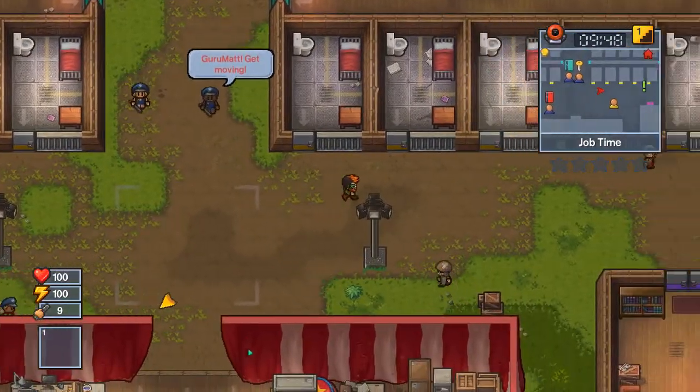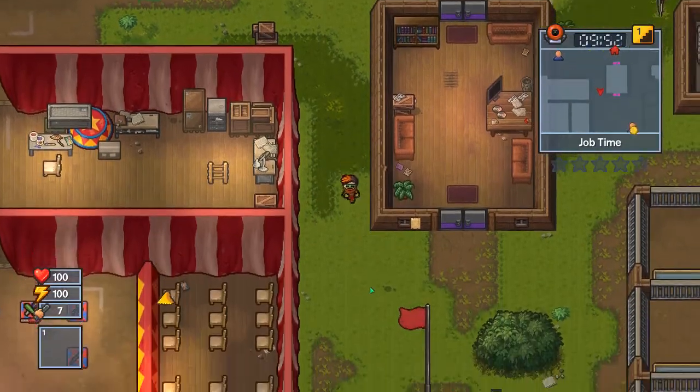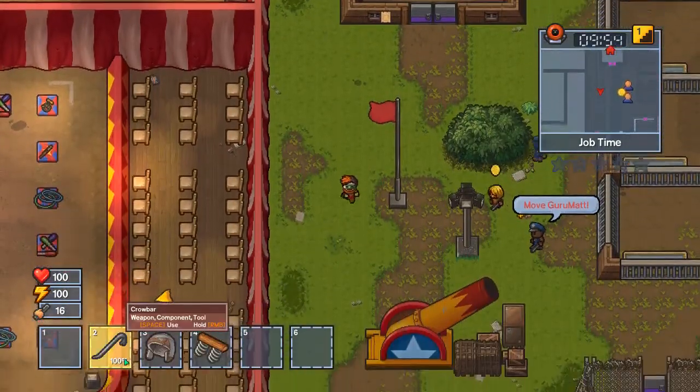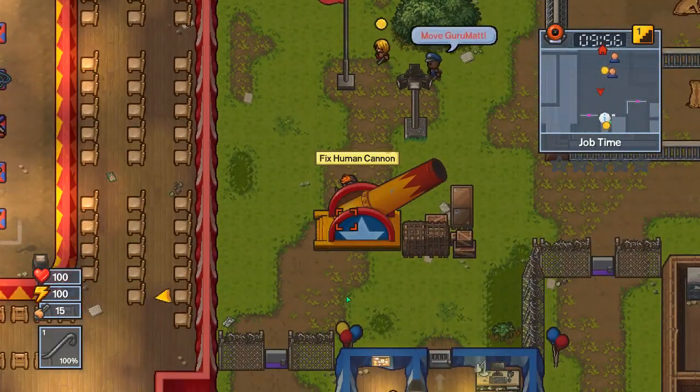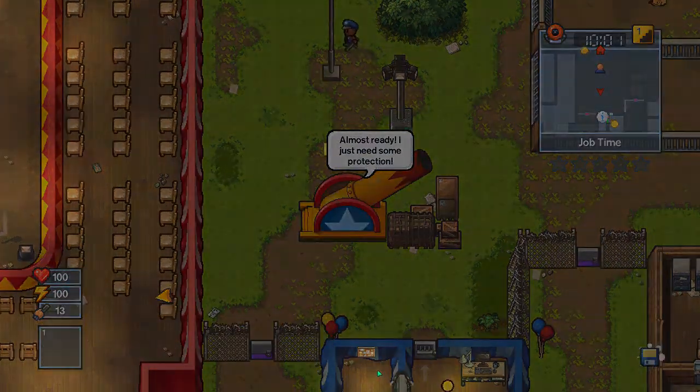We're going to be on the east side of the map, just past the giant Showtime area. First you're going to be using the crowbar to fix this thing, then put the makeshift launcher in here as well as the helmet.